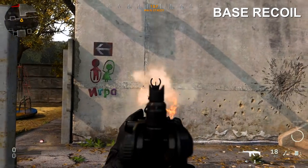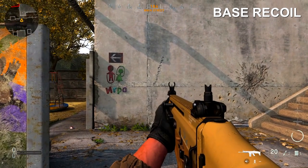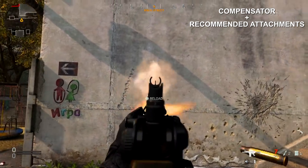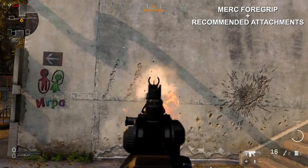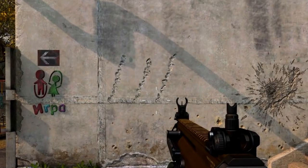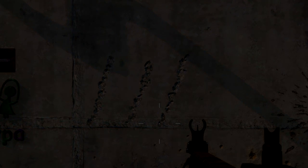Going back to the recoil on this weapon: the base SCAR has a very predictable recoil pattern that travels up at about 1 o'clock. With the recommended attachments combined — more specifically with the Compensator — we keep almost the same bullet travel length, however the spread is not as tight but it isn't anything to worry about. The Merc Foregrip has bullet travel length pretty much on par with the base SCAR, but the bullet spread is much more spread out in those first couple of shots, which is why I did not go with that attachment.